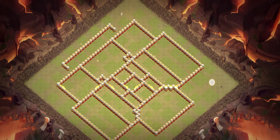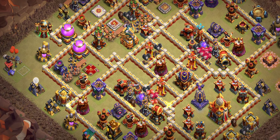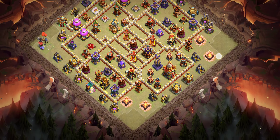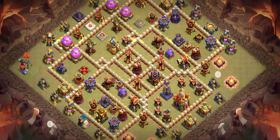Base number six is another great base — one of the best anti-3-star bases. You need to try this base yourself. You can see the design and you can try it in war as well. The design is really great and I'm sure this base will help you against good attackers and stop them from getting three stars.